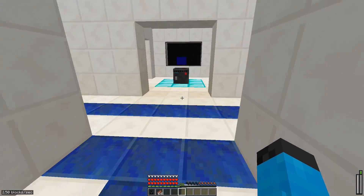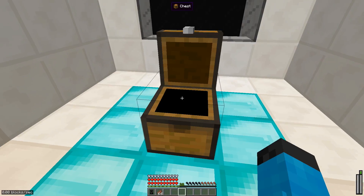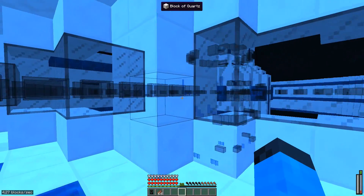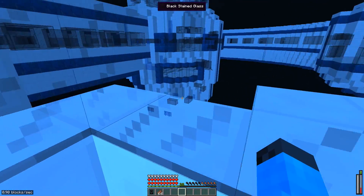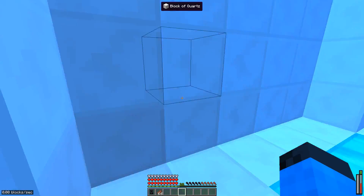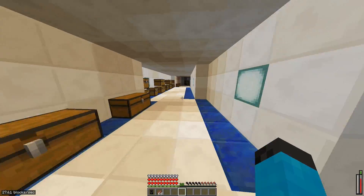I'm gonna show what that is later on, but we're gonna explore the watchtower a little bit and see what's up. We got nothing in here. We're gonna use our x-ray vision with Superman to see what's going on — a lot of glass and stuff. It's another chest; I don't think there's anything in these chests. Nope, there's not. We can go downstairs too — there's a lot of chests with nothing in them.